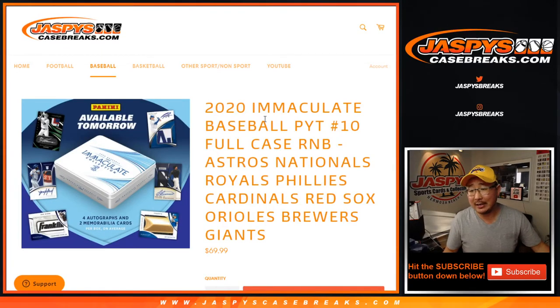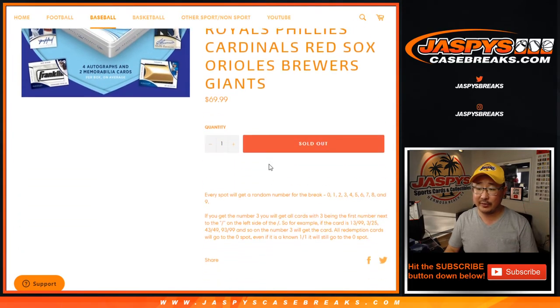Hi everyone, Joe for JaspysCaseBreaks.com coming at you with the Astros, Nationals, Royals, Phillies, Cardinals, Red Sox, Orioles, Brewers, Giants random number block randomizer, which fills up that pick your team spot, which will be coming up in a separate video after this.